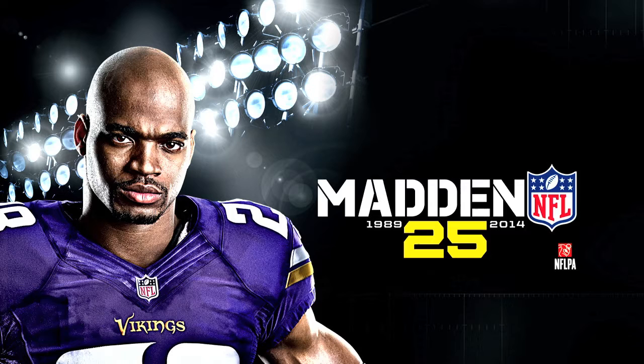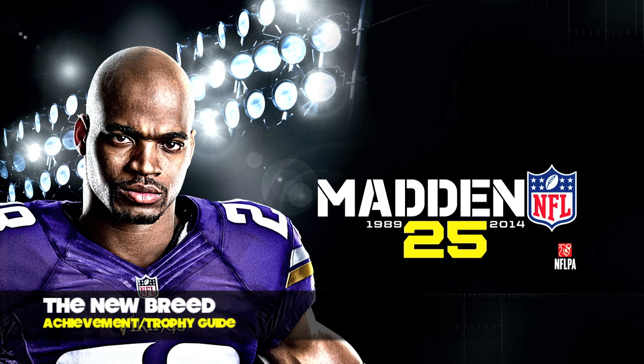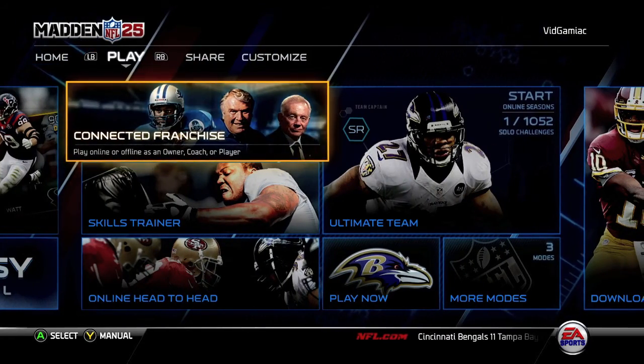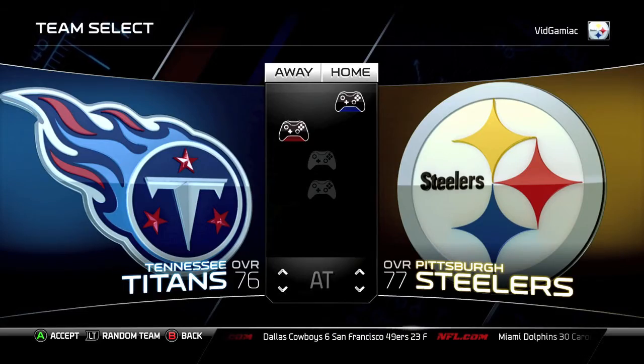Hi everybody, it's Sean here from VideoGamiac.com. Here we are today back in Madden 25, grabbing the new breed achievement. This is to score a passing and a rushing touchdown with the same quarterback. This is best done in play now with two controllers.